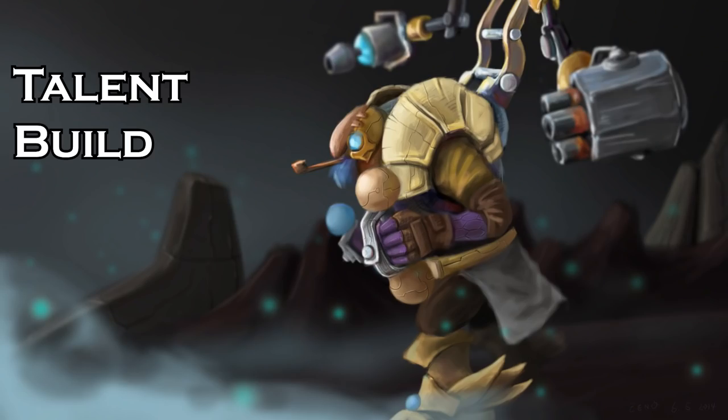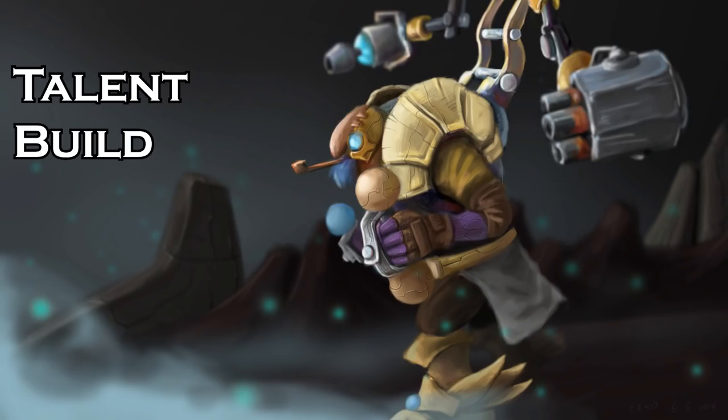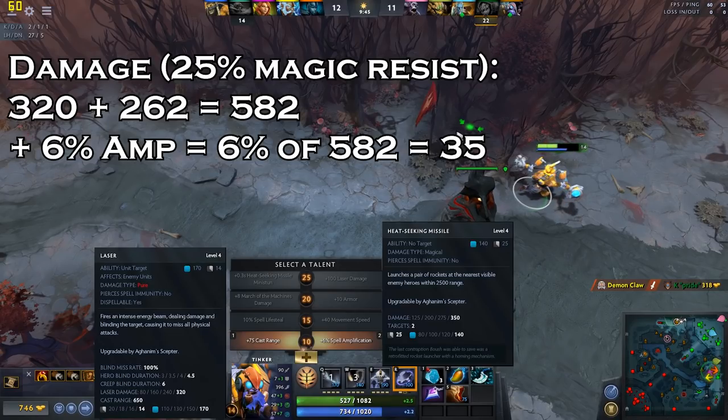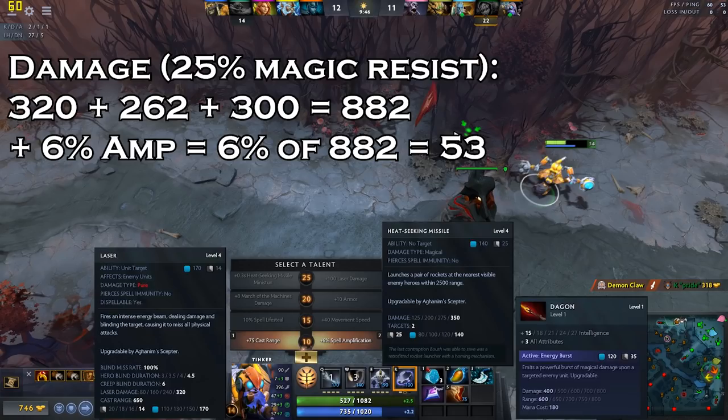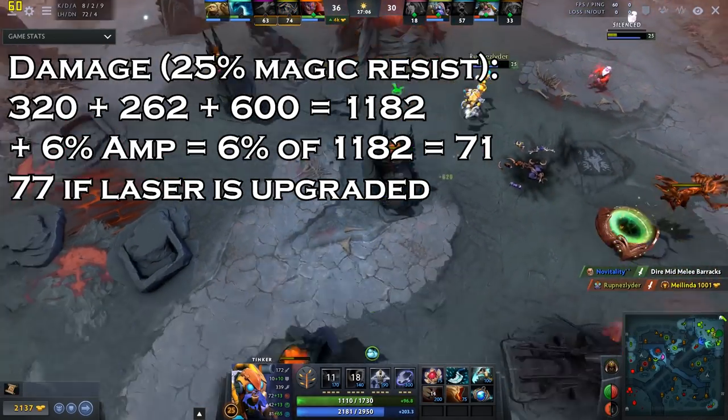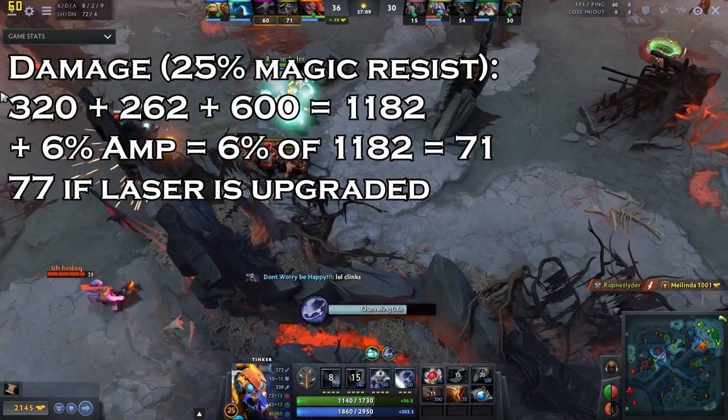Let's move on to talent build. For your first talent, you'll choose between +75 cast range or 6% spell amplification. You should have maxed both laser and missile by the time you get this choice. The 6% spell amplification adds 35 actual damage to your missile and laser combo, taking base magic resistance of 25% into account. Once you buy level 1 Dagon, the 6% spell amplification amounts to 53 additional damage per cycle. In the late game, a fully upgraded Dagon will push the spell amplification bonus to 71–77 additional damage per spell and item cycle.